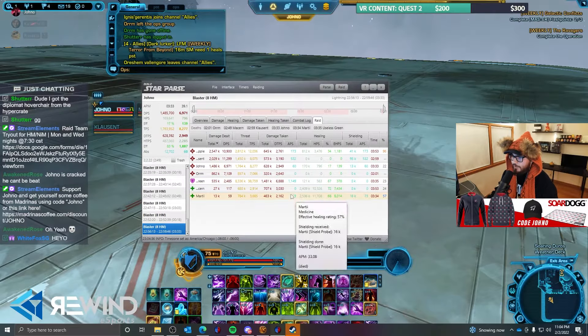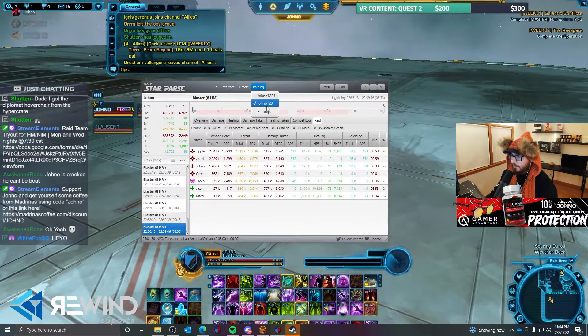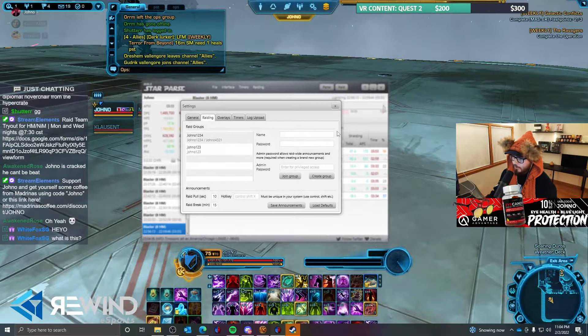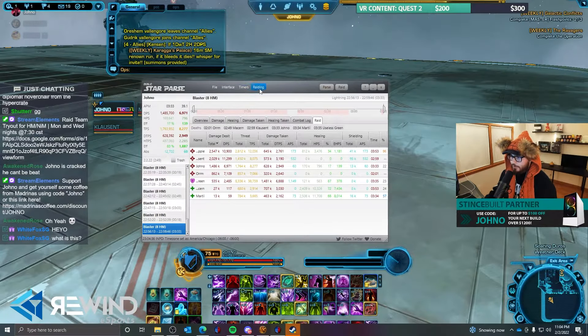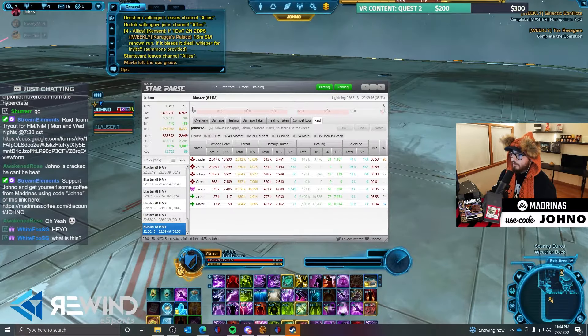All you really need to do then is make a rating group. Go to Settings right here, generate your name and password, then join or create that group. Once you've created the group, go ahead and click Parse and then click Raid.